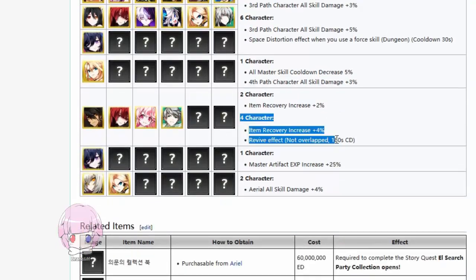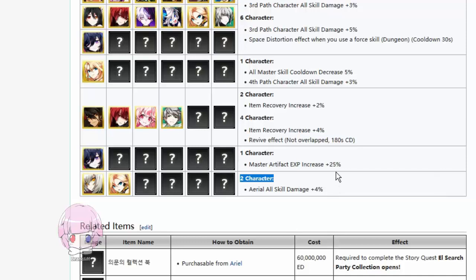Having certain characters gives you item recovery increase and the revive effect, so now you don't need a title for it. Nisha gives you master artifact experience increase. And this is so dumb — Sariel and Minerva gives you aerial all skill damage, which could be cool, but most characters only have one or two skills they can use in the air at all. Even with Sariel, she only has a few of them. You have to already be the Minerva player to really care about this.